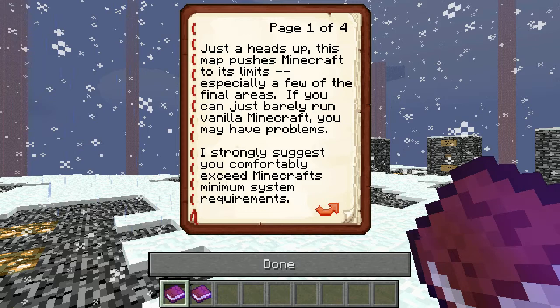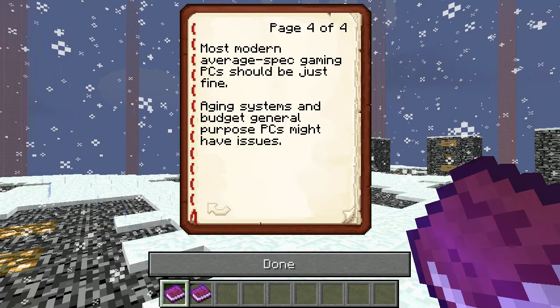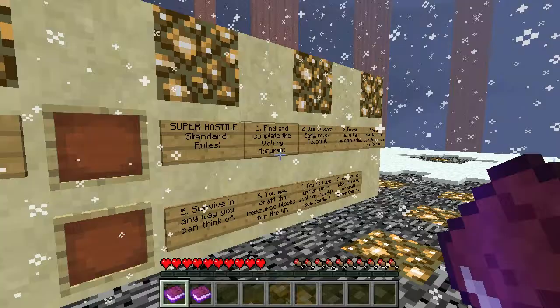Final area stress test: 2.7GHz dual core — fine with just Minecraft, problems with Minecraft plus Fraps. 3.4GHz quad core — perfect with just Minecraft, with Fraps is tolerable. Most modern average-spec gaming PCs should be just fine. Aging PCs and budget general-purpose PCs might have issues. Well, I'm pretty good.